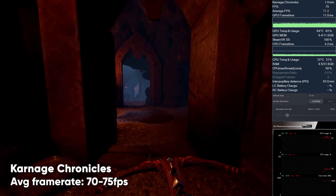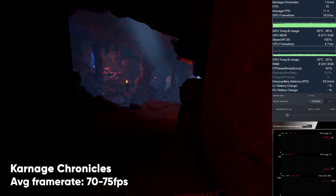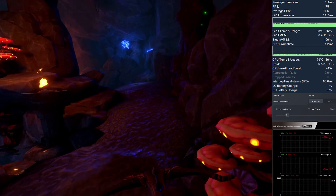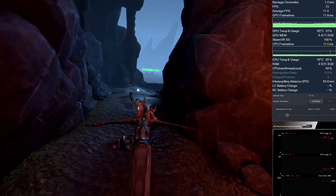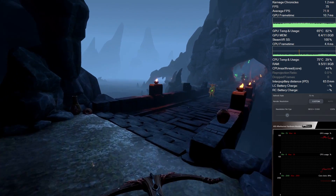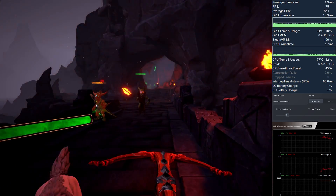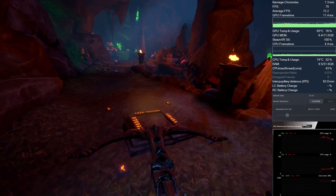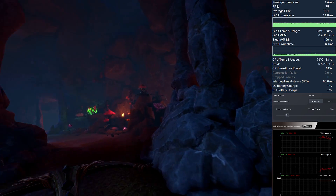Carnage Chronicles is another great-looking VR game made in Unreal Engine. The game runs mostly smooth at 75 frames per second, but in intense action you might see some frame drops here and there, especially since the amount of monsters and creatures can be quite huge once you get hunted. Either way, a great experience on the 8KX with the RTX 2080 Ti, and most of the time it feels just butter smooth.